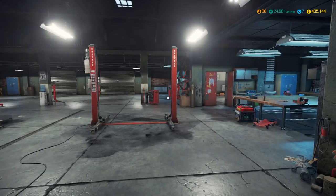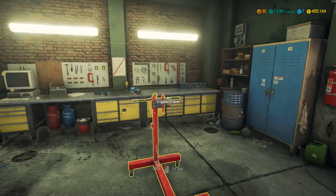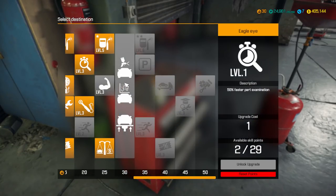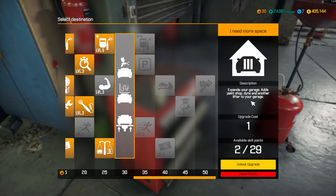Hello everyone, I'm CrypticFox and welcome back to my shop. We just recently hit level 30, so I finally have the ability to unlock the paint base. We're going to expand on our garage today. This should get it out to the largest size at this point — expands your garage, adds a paint shop, dyno, and another lifter to your garage.